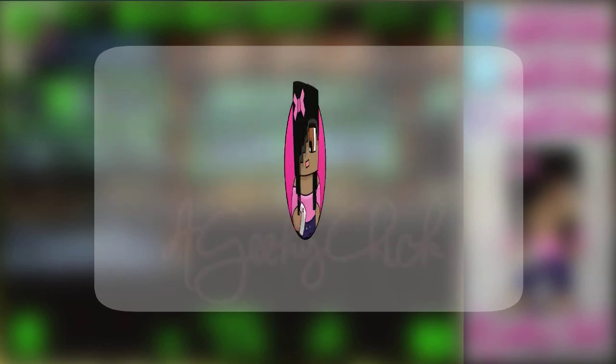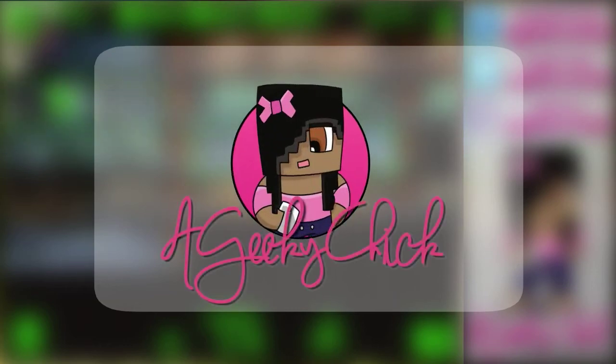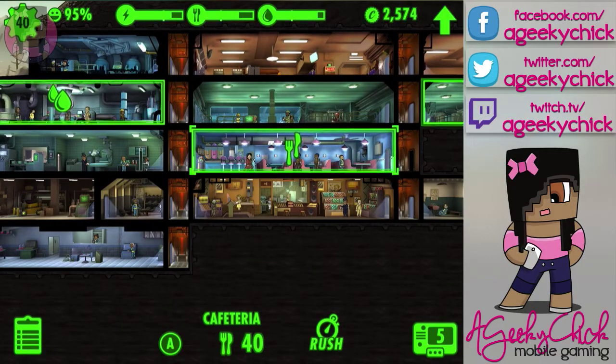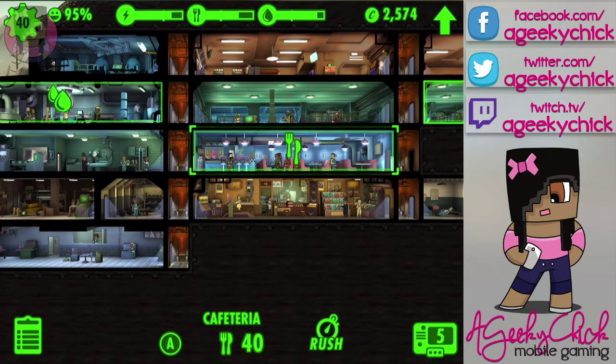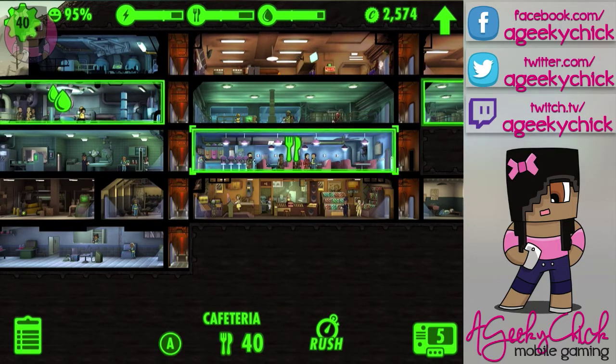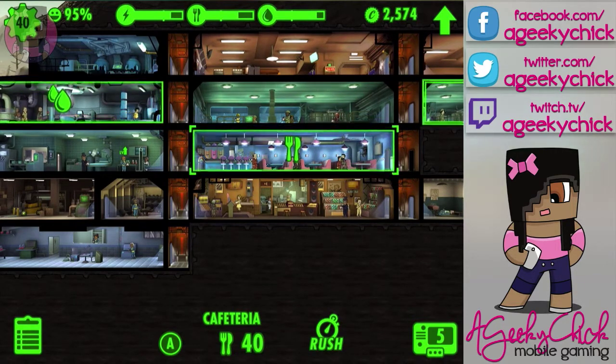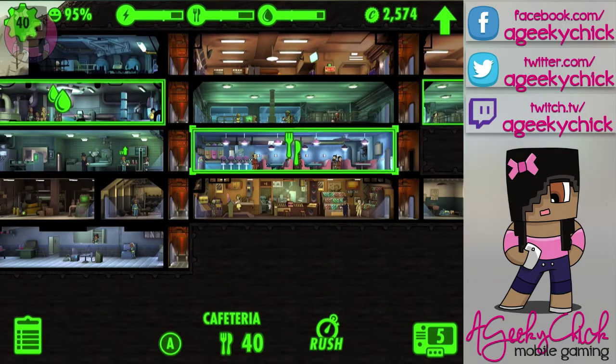Hey guys, it's a geeky chick and today I'm playing Fallout Shelter. It's a new game in the iOS App Store — it's not out yet for Android, but it is coming. I am super addicted to this game. I love games like this. It reminds me kind of like Tiny Tower, Sim Tower, just any of those sim management games. It's supposed to be a promotional game to hype up Fallout 4.